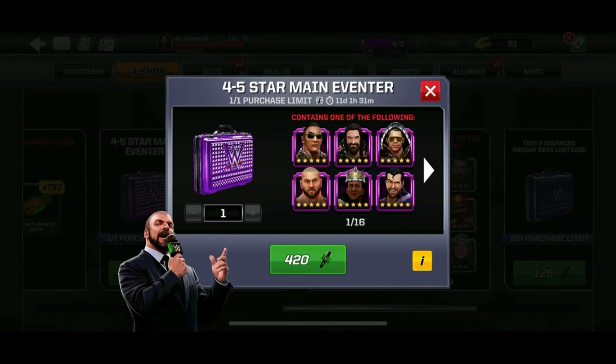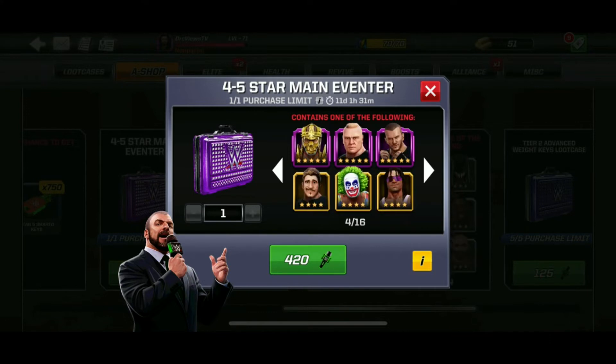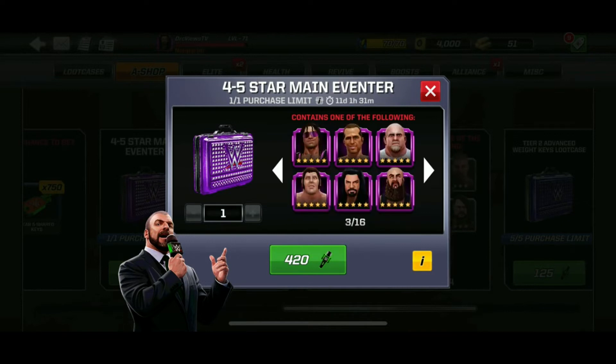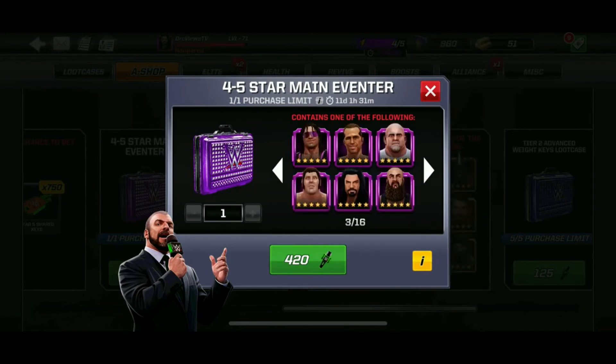Now that they've got the guaranteed 5-star, it all depends on how much Mayhem Mikes you're willing to spend. There are a number of exclusive Superstars here: Triple H, Brock Lesnar, Braun Strowman, The Rock 2, King Booker — these are exclusive to this Main Eventer case. All the other 5-stars you can actually get from the normal 5-star case, which normally takes 7,500 5-star keys to accumulate.